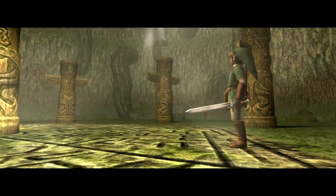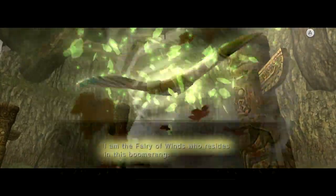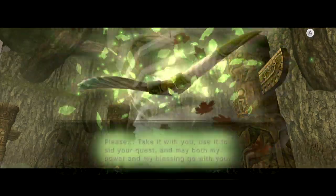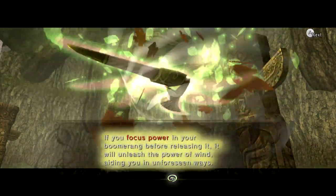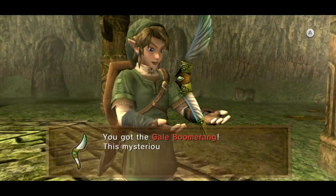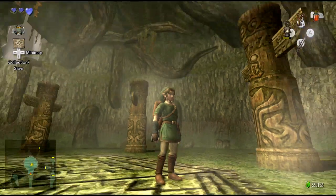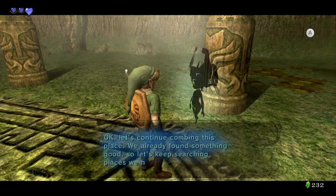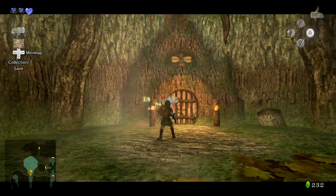Wait for it — there we go, new weapon! This boomerang has a fairy within it; we never hear the fairy again. Nope, this is the only time it ever talks. They're trapped in there forever, and we don't care. It's the Gale Boomerang — it's a combination of the usual boomerang plus the actual element of wind, which does multiple different things. Sort of like the Deku Leaf sometimes, except we use it to create gusts. And it also brings back the targeting property from Wind Waker — we can lock onto anything five times.